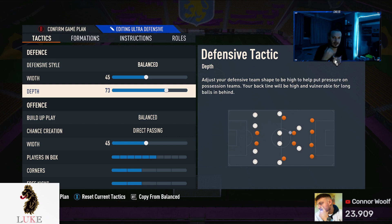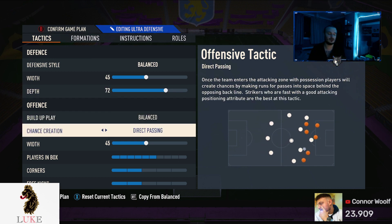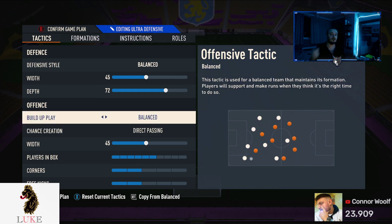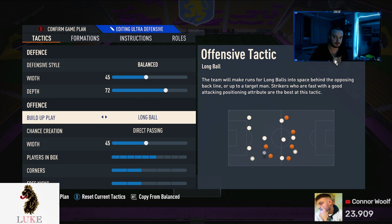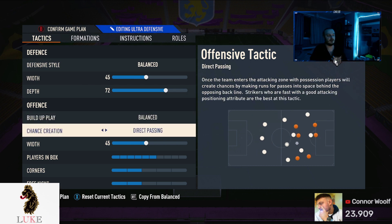Balanced passing is of course your absolute bread and butter. I can't use anything else other than balanced — it is so good. Long ball is 100% viable and you can definitely use it. But for me, I like balanced and direct passing.